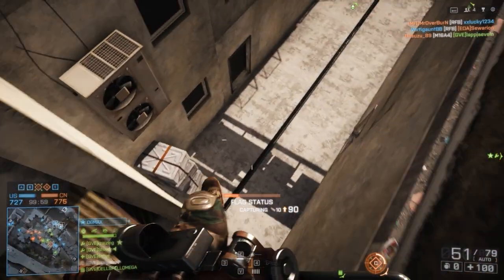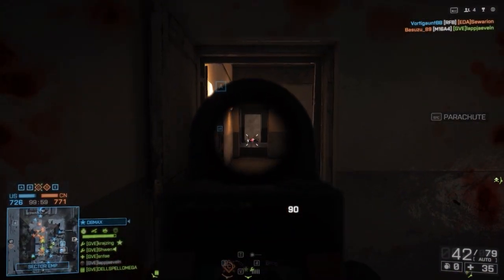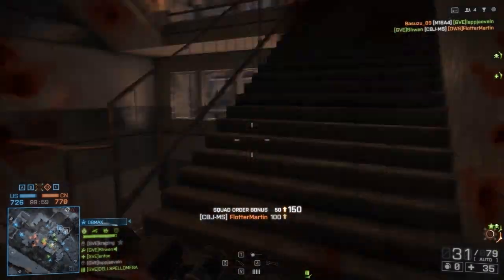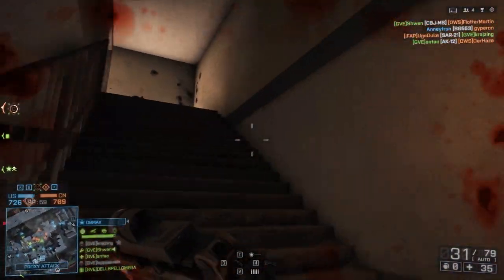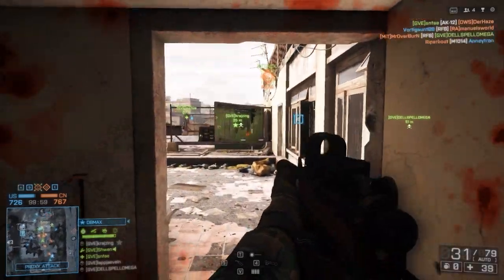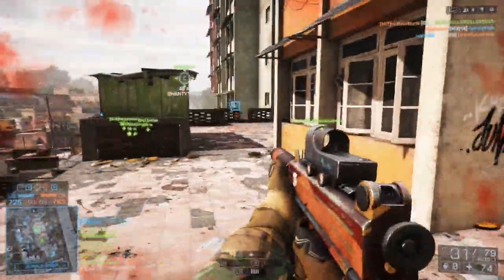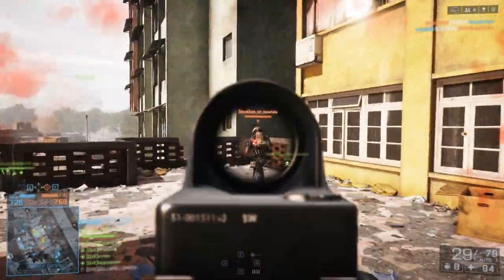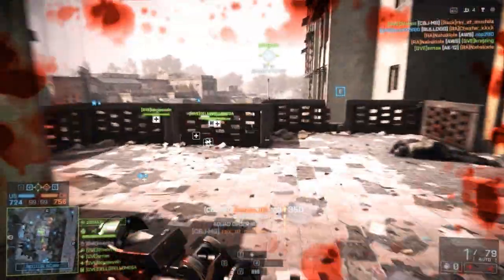Hello everyone. Yesterday while making a carbine clip I got bored and picked up a really bad gun — the never-used CBJ-MS. And let's be honest, everyone, no one uses this gun. So why does no one use it? Well, you look at the RPM — if you choose a PDW you want a fast-firing small gun, or something that fires slow but has a lot of damage. The CBJ-MS has none of those things.